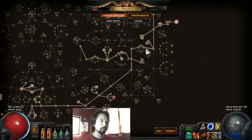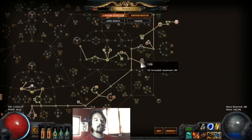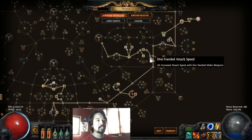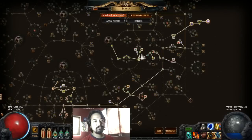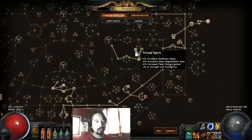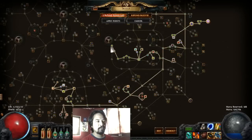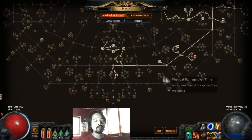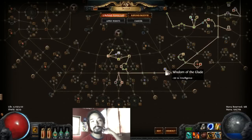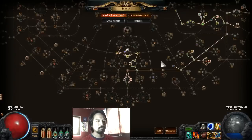We went down to get Herbalism for more life nodes, then over to the Ranger side taking Aspect of the Panther — every time I go melee on this route I take Aspect of the Panther because you get four stats with one skill node. Then we've gotten Weapon Artistry, Finesse, Heart of Oak, and Primal Spirit primarily for mana management. We've gotten all the life and evasion nodes, then went down to take Twin Terrors for more weapon critical strike chance when dual wielding — we're using two claws, so that counts.